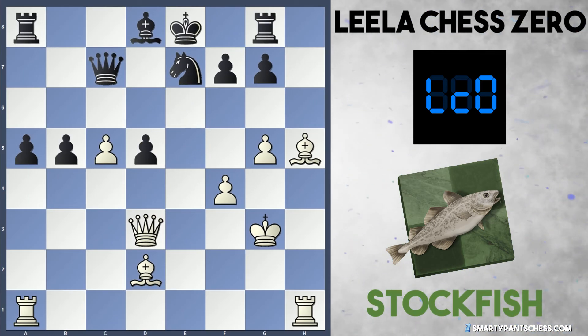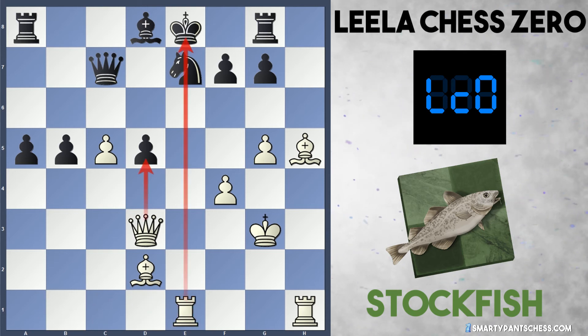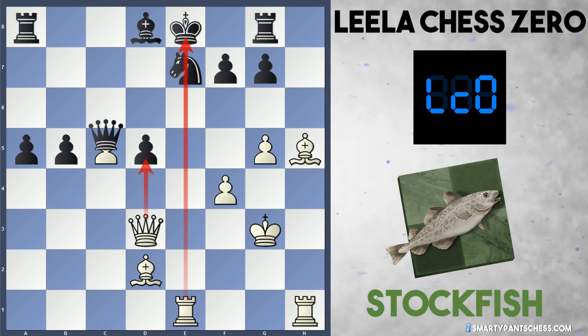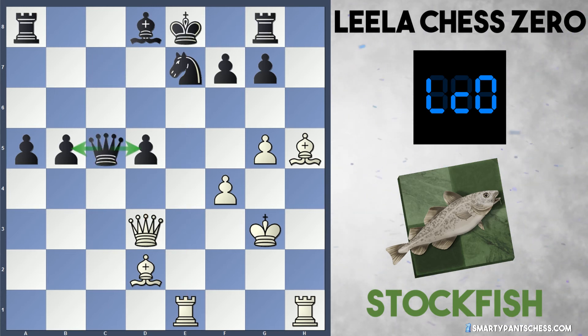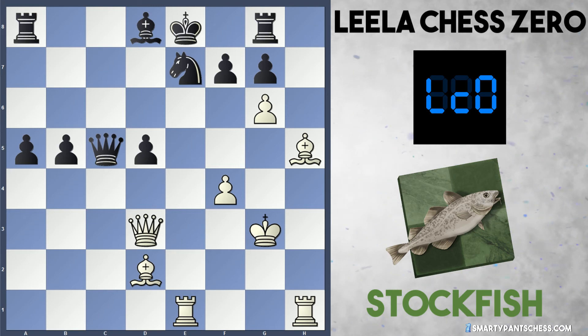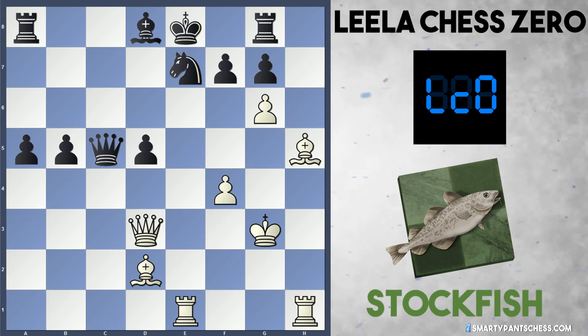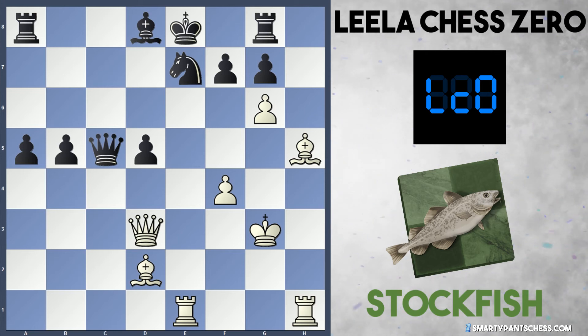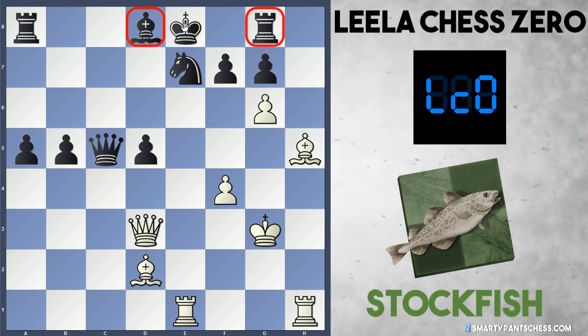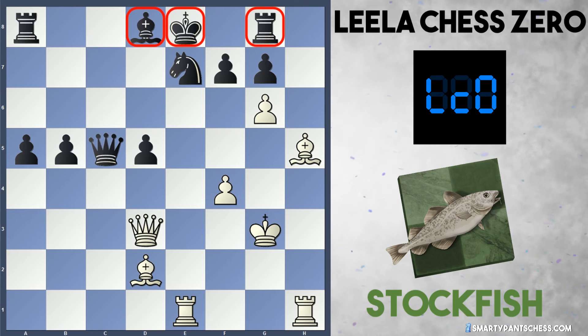In the game, Leela opted for e takes d5, but Stockfish has the same plan, pinning the knight against the king. The queen now attacks the d5 pawn. Leela takes on c5 to defend the pawn and the b5 pawn, but Stockfish continues the attack with g6. This is an amazing game because Stockfish has sacrificed three pawns already - equivalent to a whole piece - but the attack is just so strong. The three pawns are worth it because the bishop on d8 is terrible, the rook on g8 is also terrible, and the king is really susceptible to an attack on these open files.